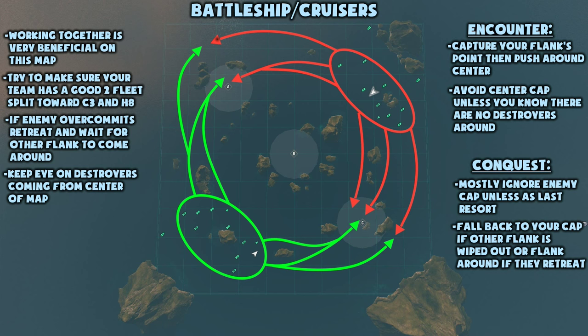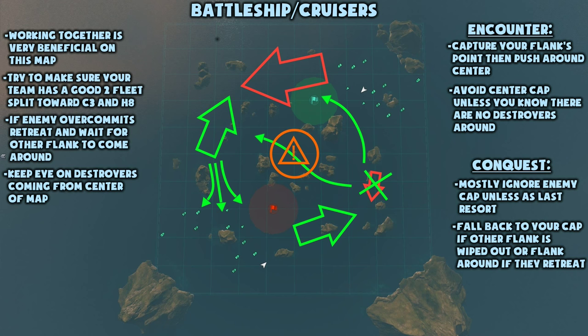Try your best to form two equal fleets and push for C3 and H8. Usually this happens by itself, so if you're entirely by yourself in the game, just join the side that has less ships. If the opposing team lemming trains and over-commits to your flank, you should immediately turn around and retreat and wait for your other flank to come around and encircle the enemy. Also try to urge teammates on your flank to turn around and retreat.